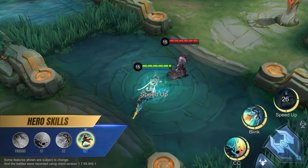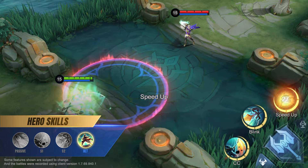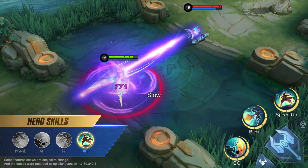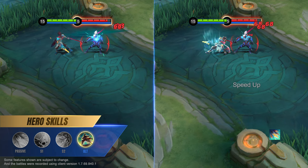Ultimate: Supreme Warrior. Zilong's ultimate increases his movement and attack speed and makes him immune to all slow effects. His ultimate also removes slow effects upon casting. While Supreme Warrior is active, Dragon Flurry attacks are triggered every two basic attacks.